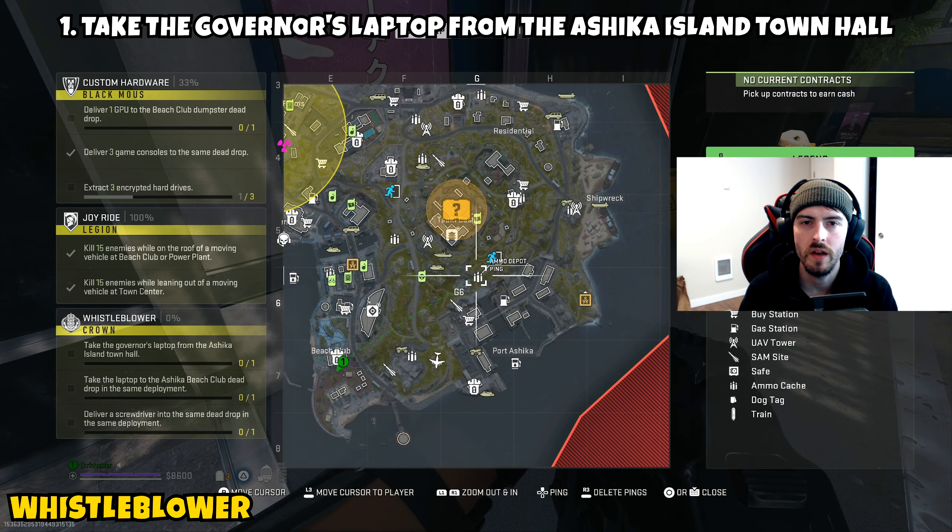Once you get the city hall key, make your way to the city hall. I chose to open the door on the right side. Once inside, you'll be met with quite a few enemies — eliminate as many as possible, then make a break over the counter on the main floor. You should see the governor's laptop. Grab it and part one will be complete.